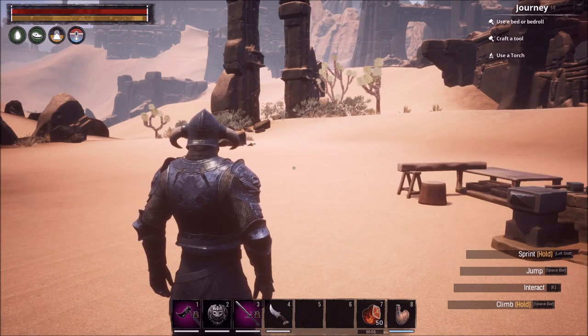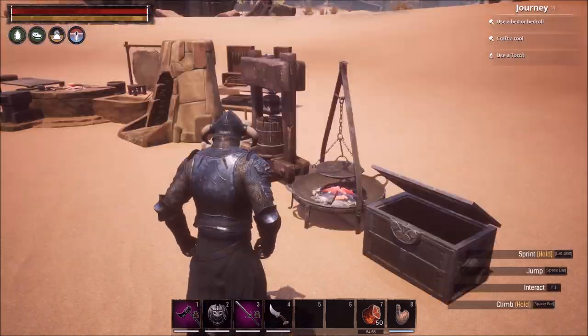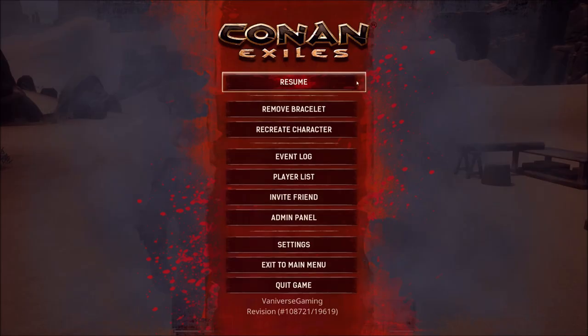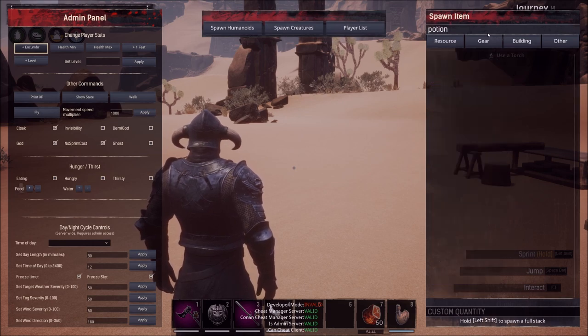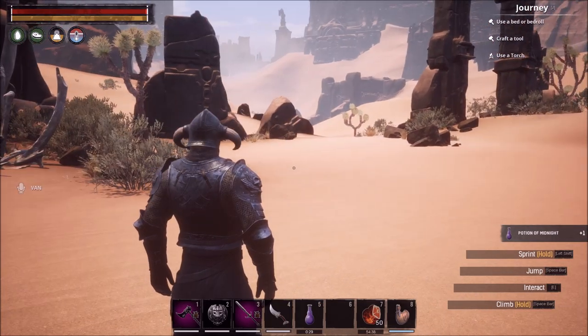Open up your inventory and use your Potion of Midnight. Keep in mind that all potions now expire in two minutes — not healing potions, but your reset potion, your Potion of Midnight, stuff like that. That's a way to combat people just carrying a bunch on their bar and in PVP being able to drink a Potion of Midnight and transport away.